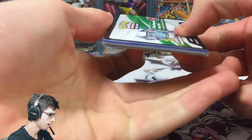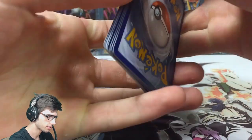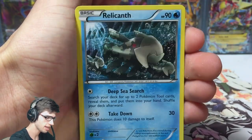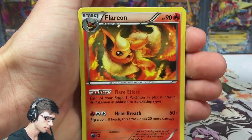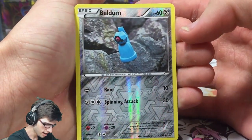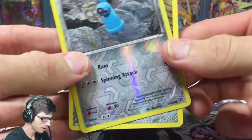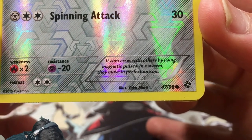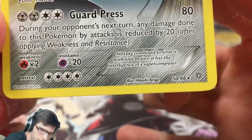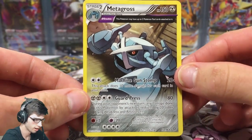Moving on to the first Shiny Primal Groudon pack. There's the code — hopefully you guys get something awesome on TCGO. We got an Oddish, Combee, Inkay, Relecanth, Boltoy, Sableye, Forest of Giant Plants, a Flareon, and a Beldum reverse. So we got Metagross as the rare last pack and now Beldum — a nice little Metagross theme going. Beldum's entry says it converses with others using magnetic pulses and moves in perfect unison in a swarm.